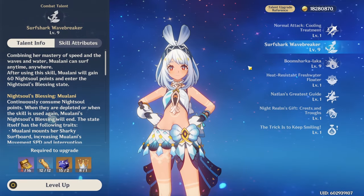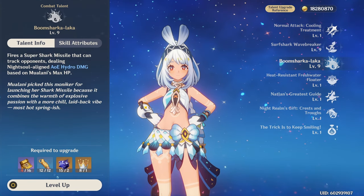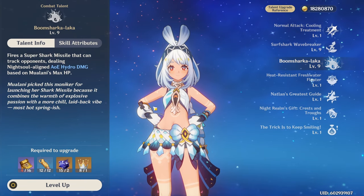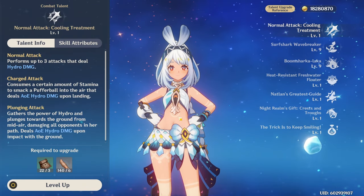As for talents, it's definitely mainly about the elemental skill, so definitely focus on that. But again, the burst skill hits very hard, so you should definitely level it up next as well. As for normal attacks, they don't do anything — just ignore them.